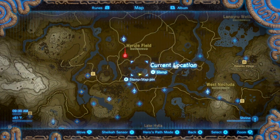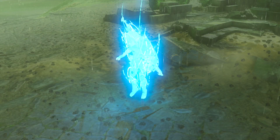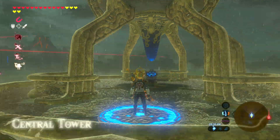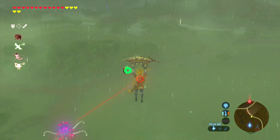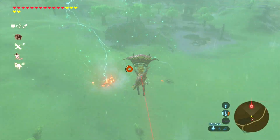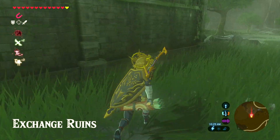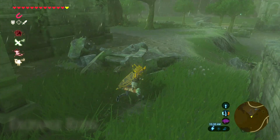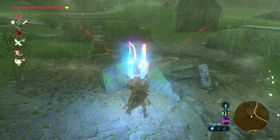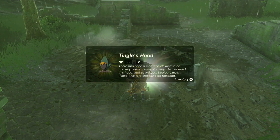Saving the best for last, we have the Tingle Armor. To get the first piece — the head piece — you want to head over to Central Tower and travel to Exchange Ruins. There were a lot of guardians and stuff going on, but it's Exchange Ruins — that's what it's called. Once you get there, you will find just the chest right there. You rip it out of the ground and you've got yourself the first piece of Tingle's armor.